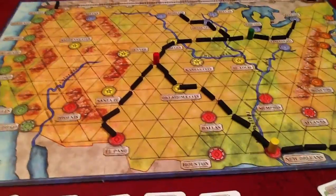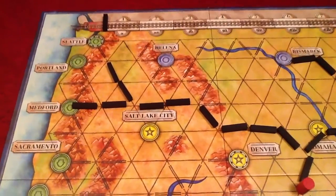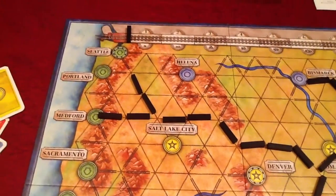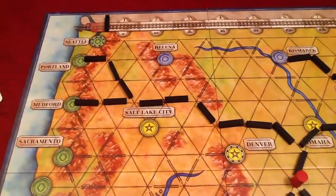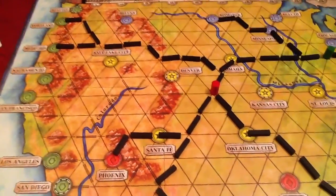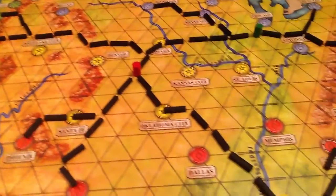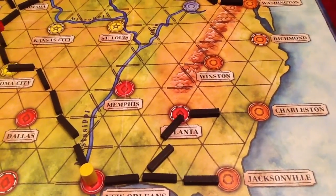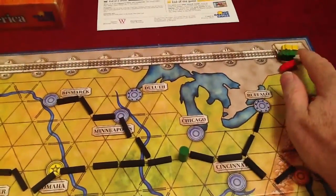So how do we do the scoring once it's complete? Near the end of the game, I've just got to cross the mountains to get to Portland. It's a double line, but one piece is all I need. I place it and I've connected my five cities. Now everyone else works out how many sections short they were to get their point penalty. Red just needed one more turn, one more track to get to Charleston — so they move down one.